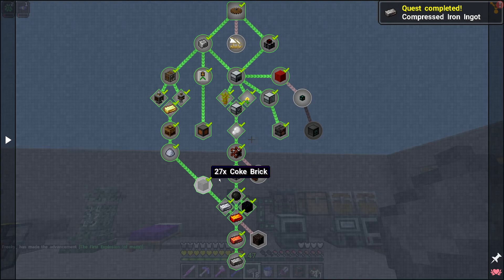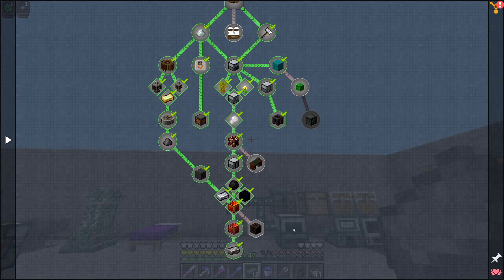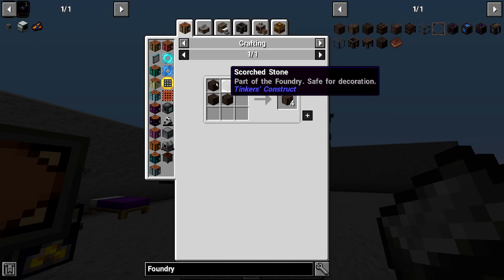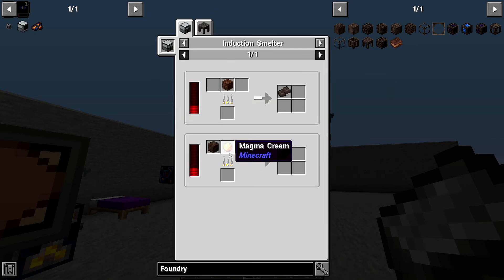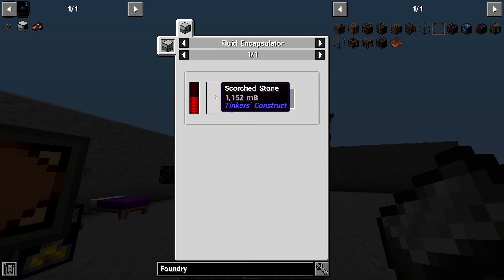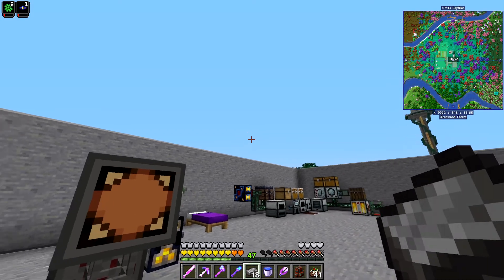There's only a few things left in the first tech chapter. We're pretty much done. The rest is just the Xnet, the circuit table, and the foundry. And because I don't have the smeltery set up yet, I can't really get the foundry because the foundry requires scorched stone. You make it through scorched brick, which is the nethergrout, magma cream, soul sand, and gravel. But in order to get the actual foundry controller, you need to encapsulate it with either a hot compressed iron ingot or a superheated steel ingot with melted scorched stone. And you can only get melted scorched stone through melting it in a Tinker's smeltery.